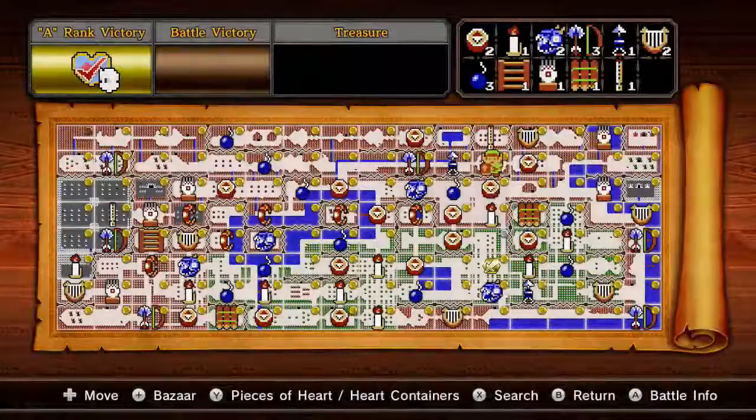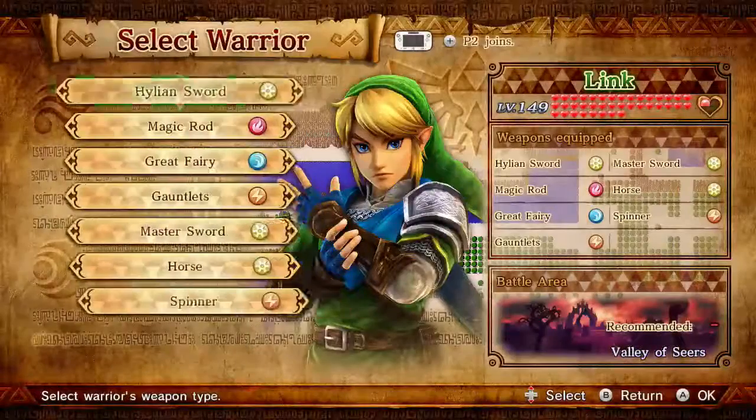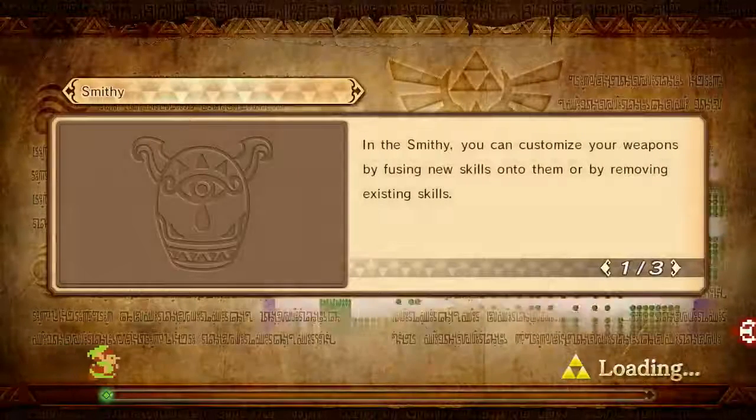How's it going guys, this is Dan. This is a post-commentary episode of our Hyrule Warriors infinite rupee glitch. This time we decided to do it with Link, the Helium Sword and 8-bit Sword, because it has Rupees Plus on it.